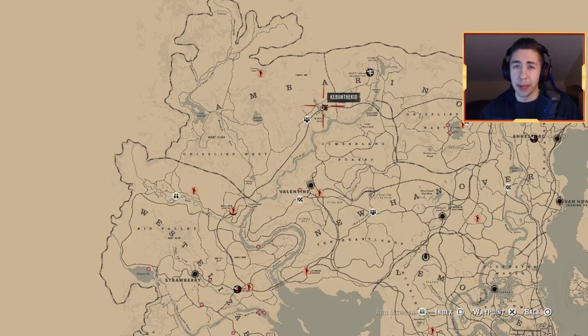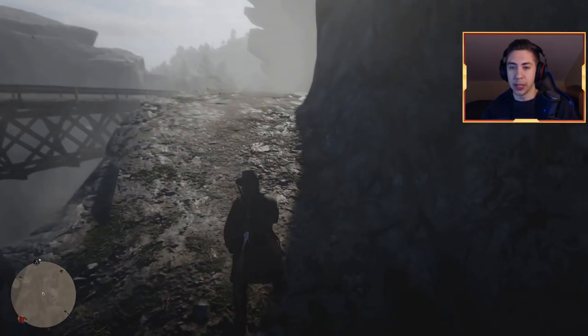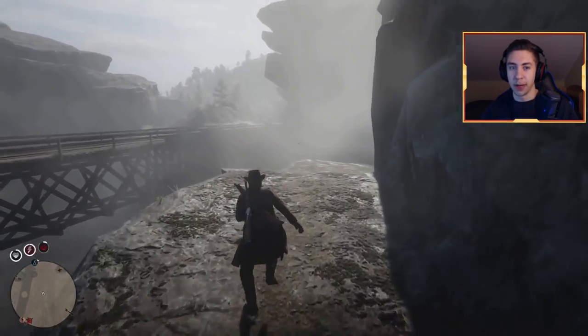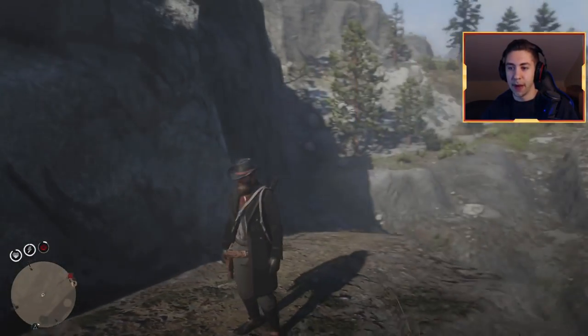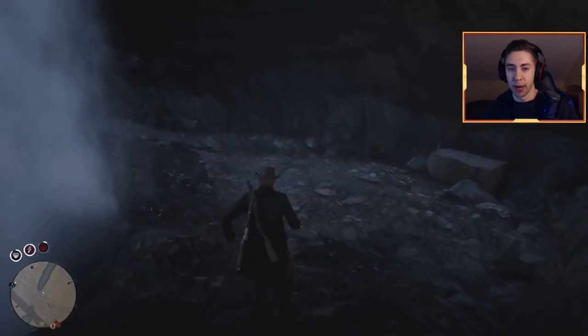There are also a couple other methods you guys can do to avoid griefers — let me know in the comments if you want me to make a video on that. Now once you're up here at Granite Pass, you'll see a waterfall next to a railroad. Follow the little path along the cliff and you'll come across a small cave right underneath the waterfall.